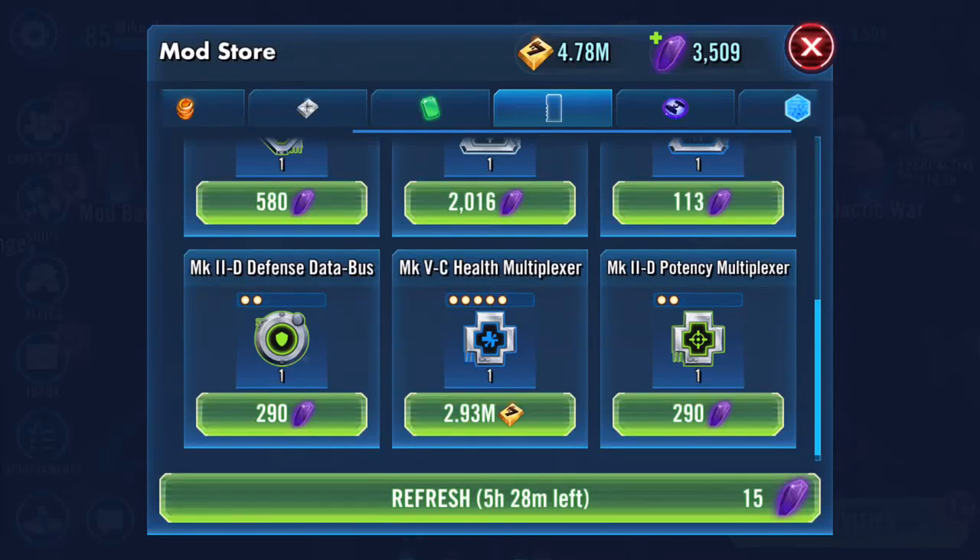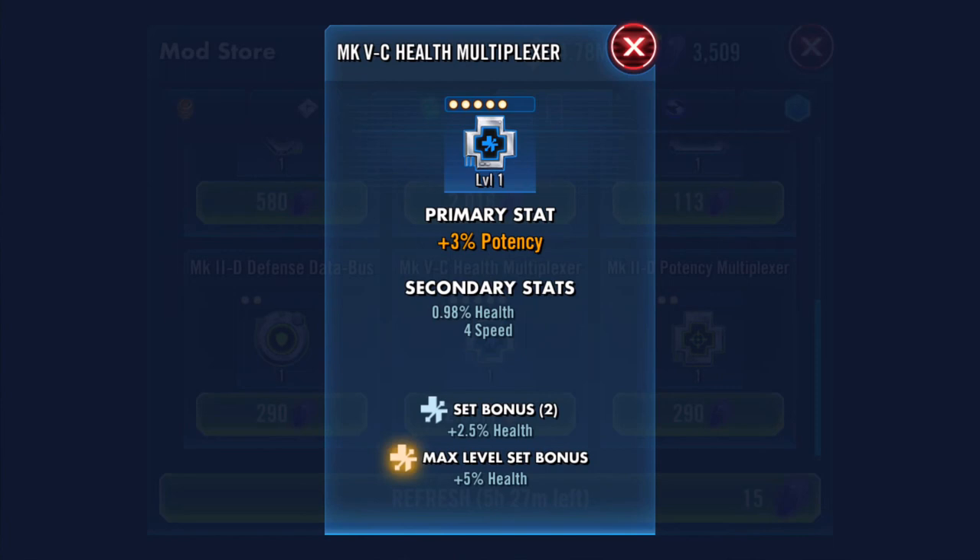Welcome back. I'm gonna make a purchase - it's this mod here. I've been going back and forth in chat forums about whether to do it. It's a gamble obviously. It's a health multiplexer with potency as its primary stat, which means the potency will increase to 24%. It has two secondary stats: 0.98% health and four speed.